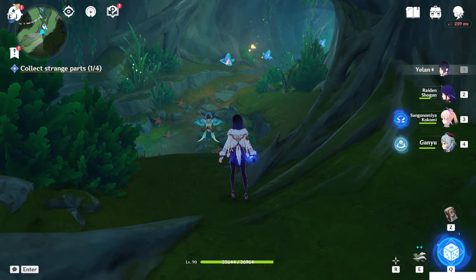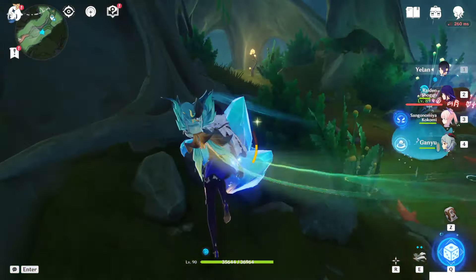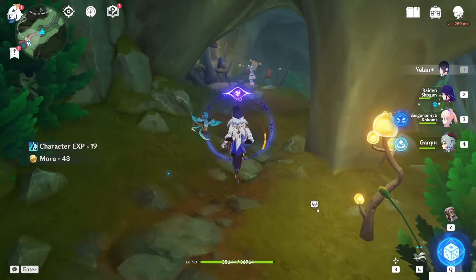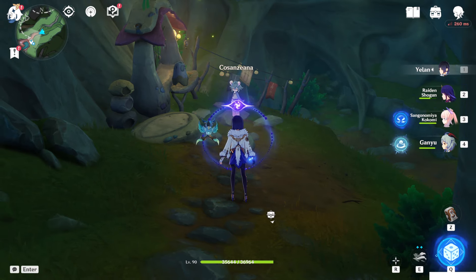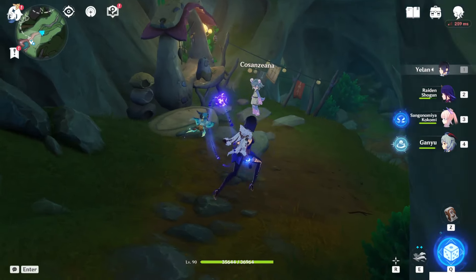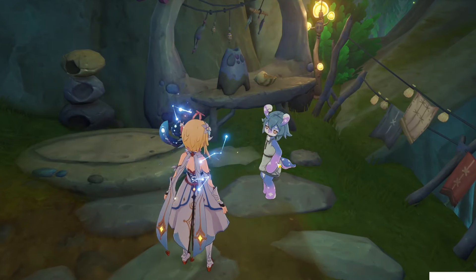It's also a hidden quest, so here is the video. On the road you will find, beside the slimes — we can just ignore them — you will find this creature. We already talked to this creature before, the first time we came down going to the village. If you come back and talk to her again, Cosanziana, you will start the hidden quest.